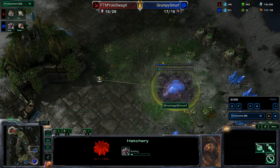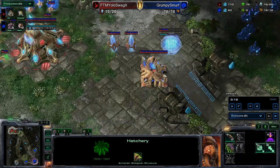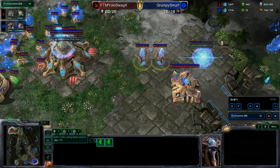At the same time, we are getting a third hatch — wow, at the three minute mark we've got three hatchers on the field here, two extras as well as his main. And YOLO Swag gets right into a Gateway/Cybercore, stacks his pylons up. So very well done so far out of our good man YOLO Swag.